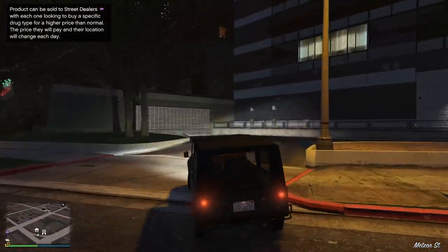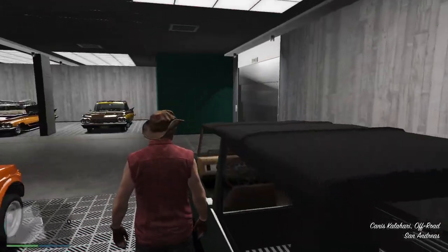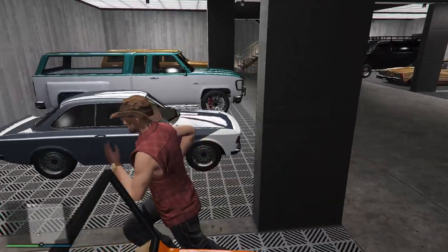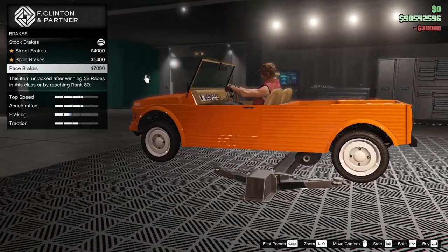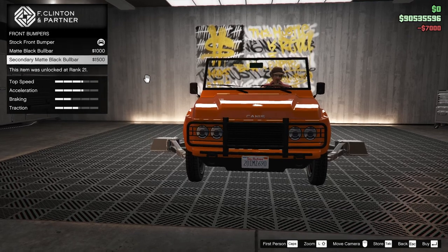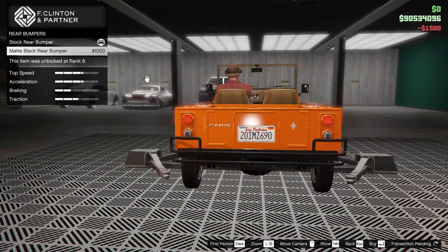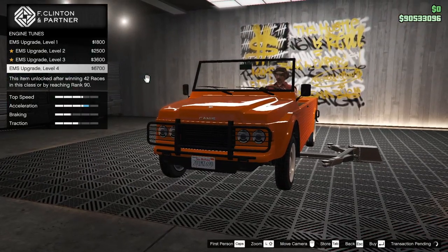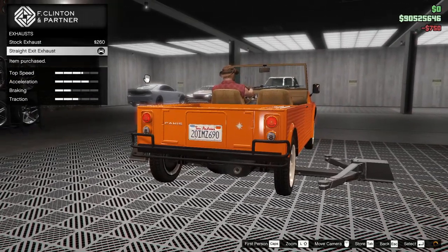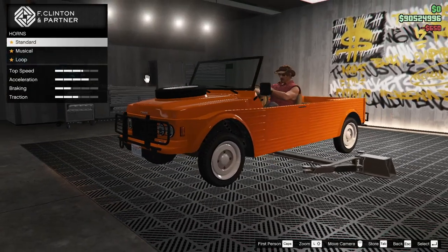We're going to take the other one up Chiliad — danger to the wind here, we're going to have no head protection. It doesn't have different modifications — looking like the same. Straight back exhaust. Let's put the spare tire on — we're going to leave the tires alone on this one, just for the sheer silliness of it all.